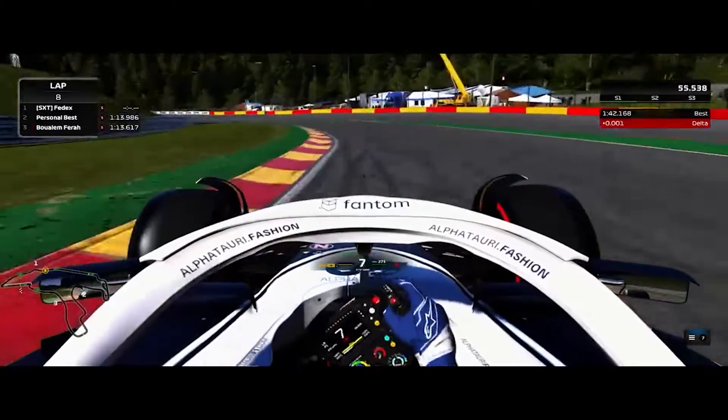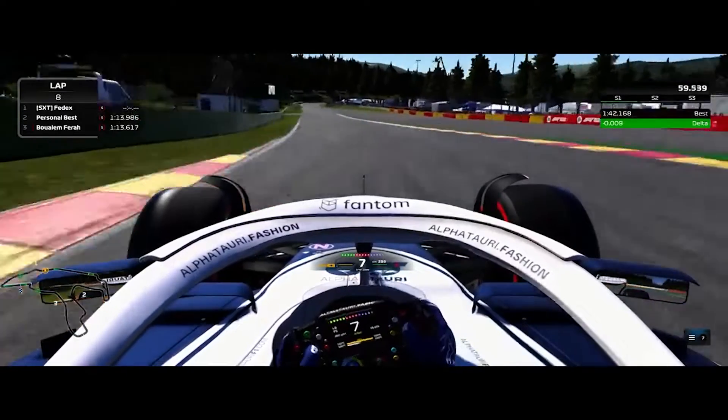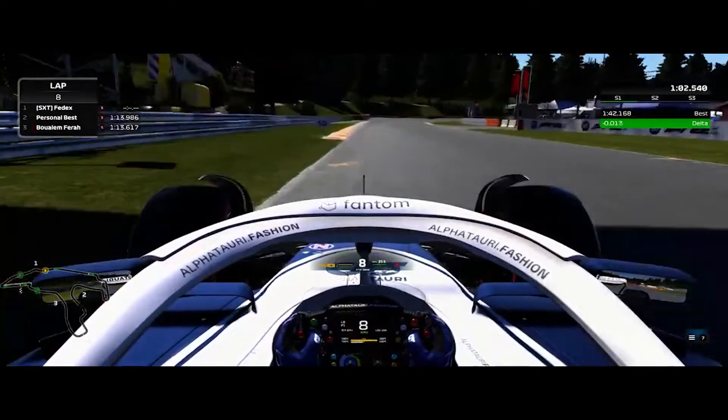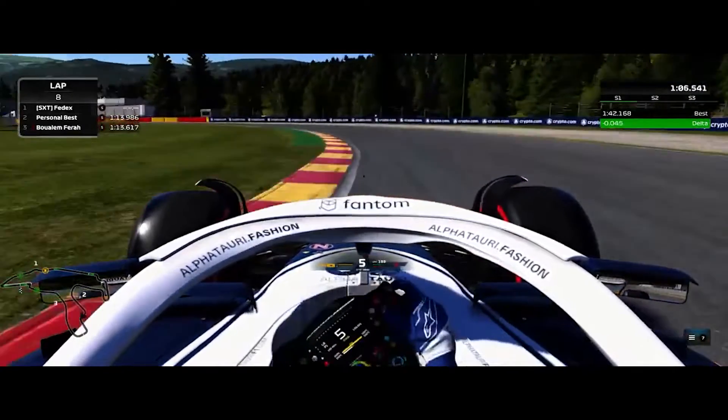And now we're going to fly into Pouhon on about 35m, downshift into seventh. Avoid those kerbs, of course, like the plague. Now into Liaisons, brake at the 50m board and use all the kerb on the inside through the right and the left, and use all the track on the exit.